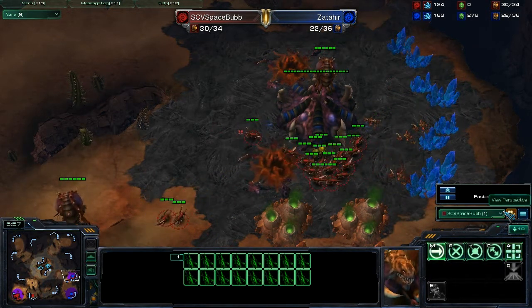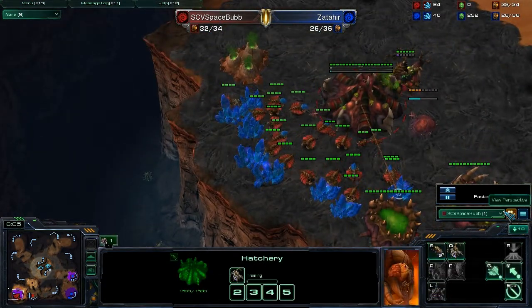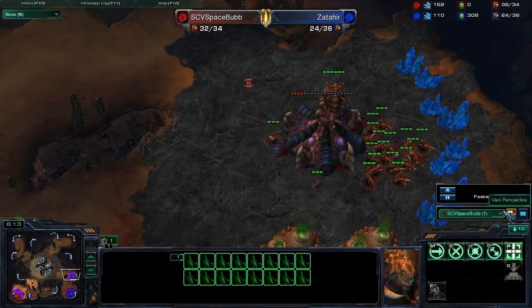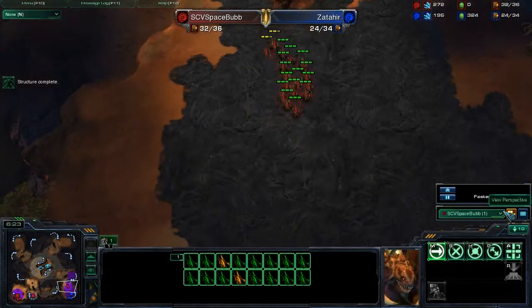In this case, I do have the Speedlings doing an army and I do manage to do quite a fair bit of damage. I'm still making sure I'm macroing back in the base. I do not have the Zerglings on a control group, so that could potentially be an important thing to fix.